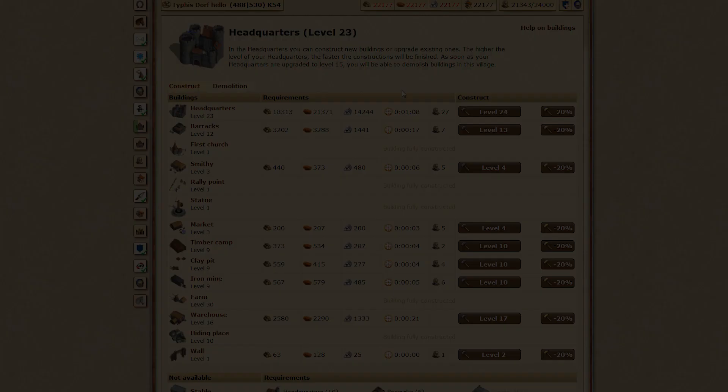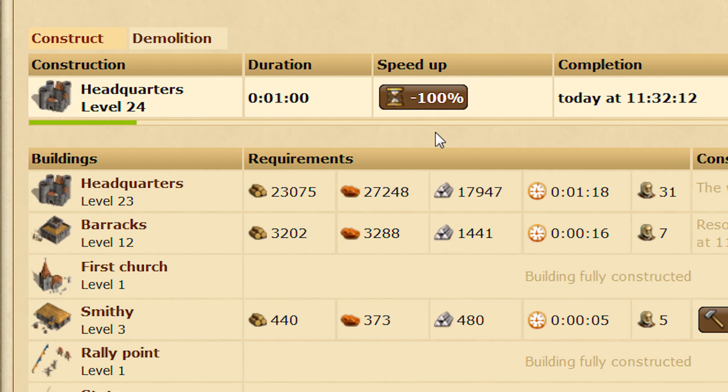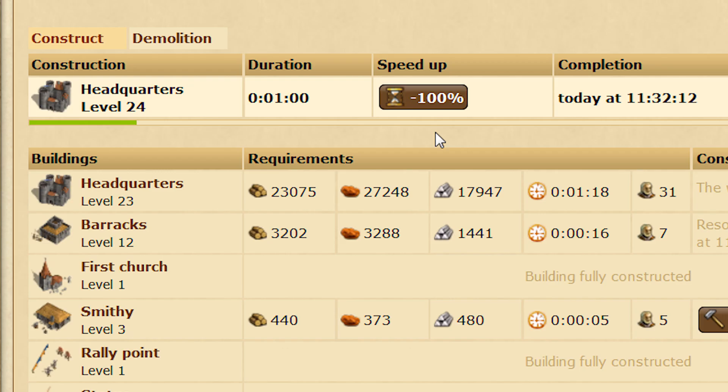First of all, we had some questions about the progress bars we added to the headquarters. We added the progress bars because we changed the way that temporary improvements to construction speed are handled. Previously, a building had a buff to construction speed if it started building during the time that the buff was active.